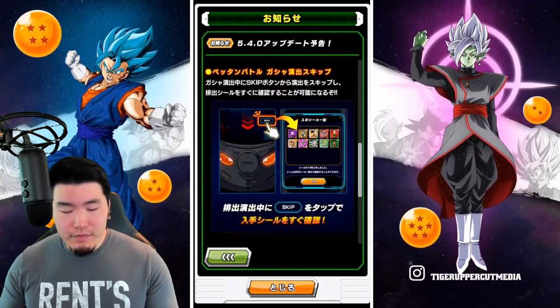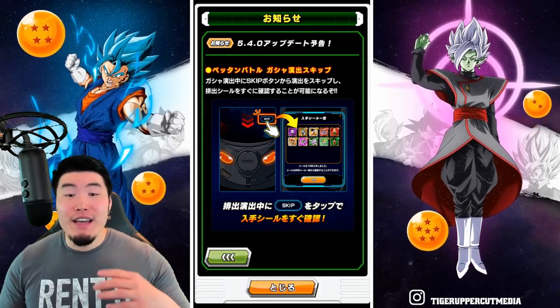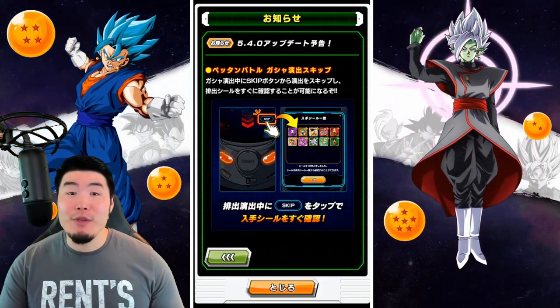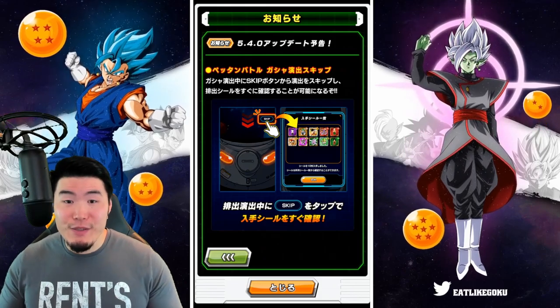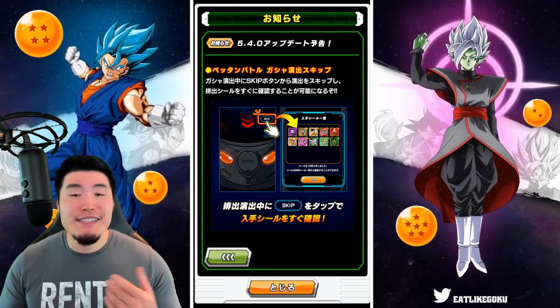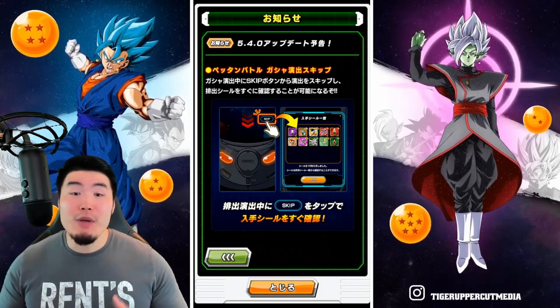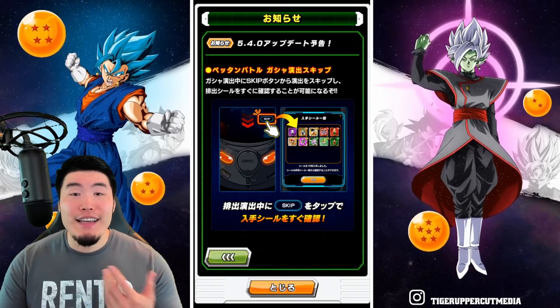From there, we have another feature, which is a skip animation button for the animation that plays every time you open one of those packs for your stickers. So now, if you want to, you can click that skip button, skip the animation, and just see which stickers you got immediately as opposed to having to watch the animation in full.